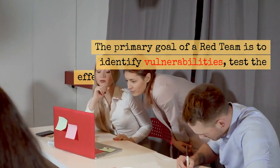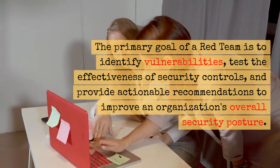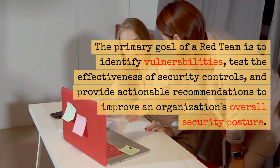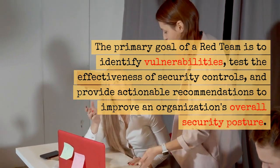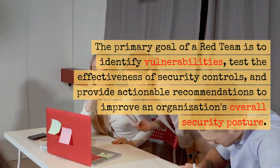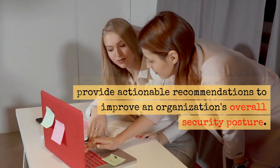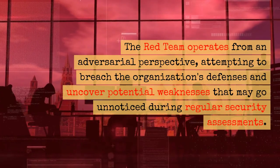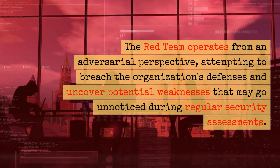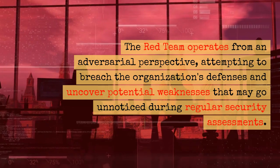The primary goal of a Red Team is to identify vulnerabilities, test the effectiveness of security controls, and provide actionable recommendations to improve an organization's overall security posture. The Red Team operates from an adversarial perspective, attempting to breach the organization's defenses and uncover potential weaknesses that may go unnoticed during regular security assessments.